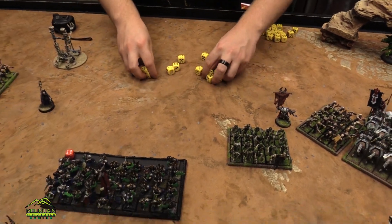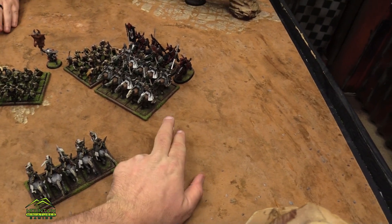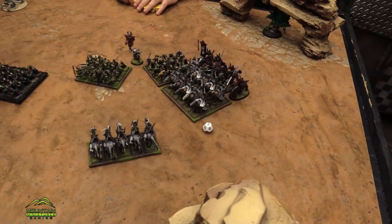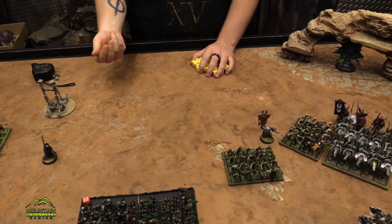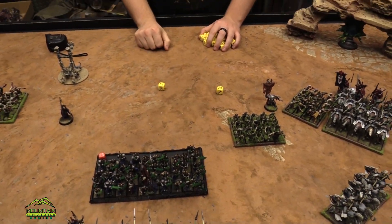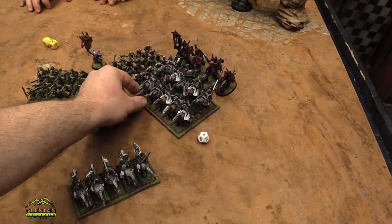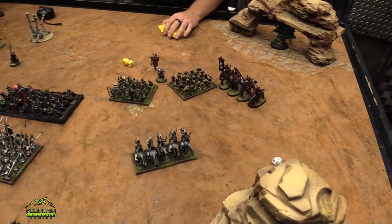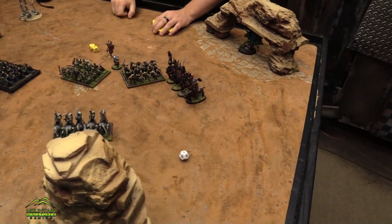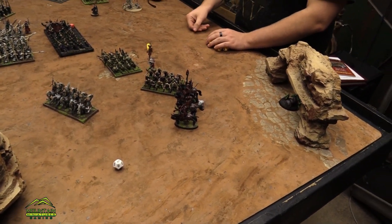Whoa — they did better than the nine! Six, seven wounds. We're up to nine. I need five to waver them. That's not good — just enough to break them. And it wasn't even the blood knights — it was all the zombies! They did the two damage to make it happen. Oh, the blood knights could have healed — they do Life Leech. So they healed back up.